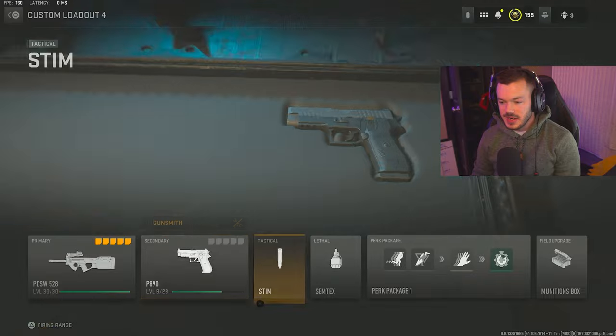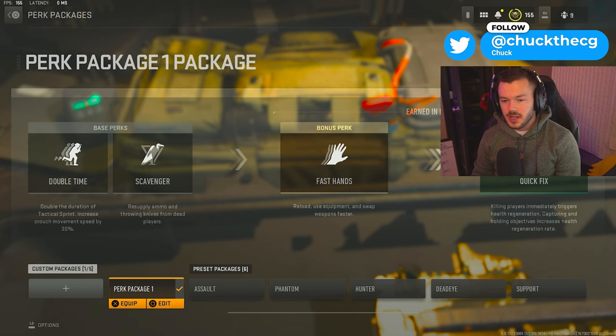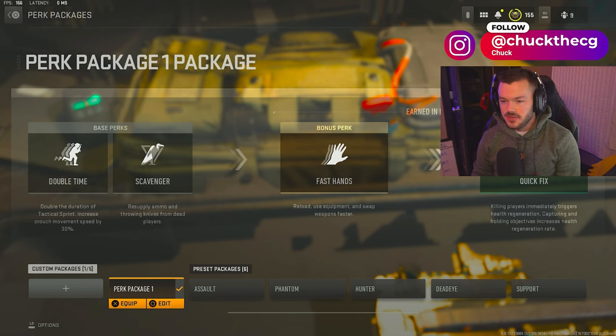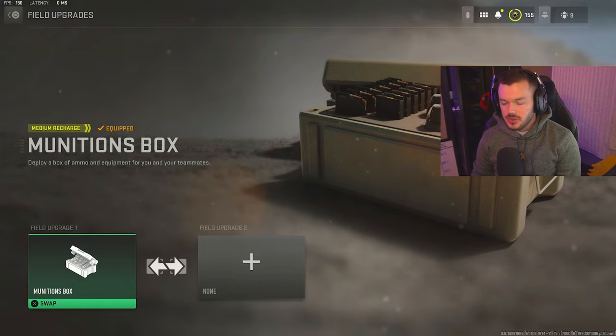First thing, we have the PDSW 528 and our P890 as our secondary. The stem shot for our tactical, semtex for our lethal. Our perk package goes: Double Time, Scavenger, Fast Hands, and Quick Fix. Overall this is a fantastic perk package to run if you're trying to go for high kill gameplays and nukes. For the field upgrade we have the munitions box.